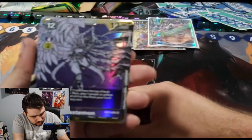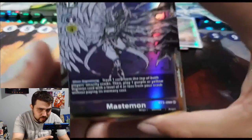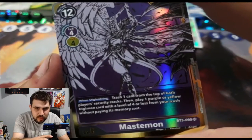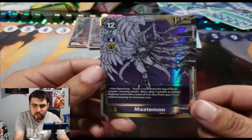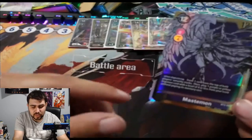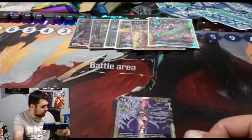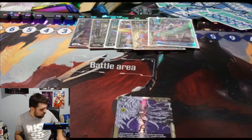Mastemon is actually really good — let me show you her effects real fast. Trash one card from both players' security stacks, then play one purple or yellow Digimon of level four or less from your hand without paying memory cost. There's a Lucemon deck where you'd play that around this — you dump Lucemon because its normal play cost is 13, but since it's a level four it can be played from your trash.